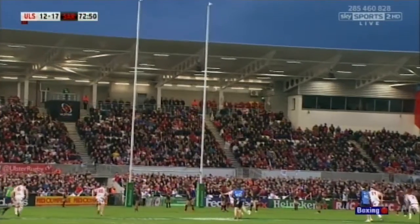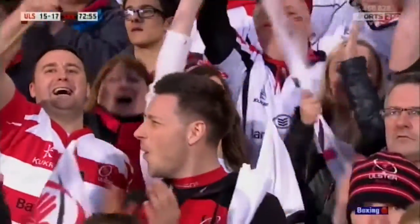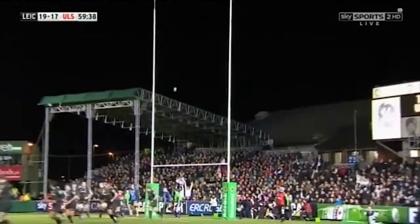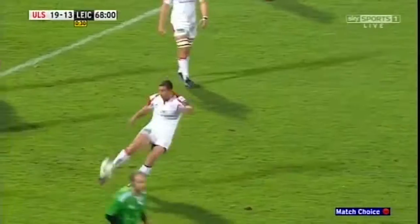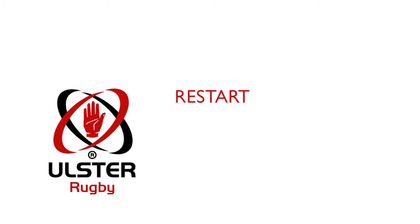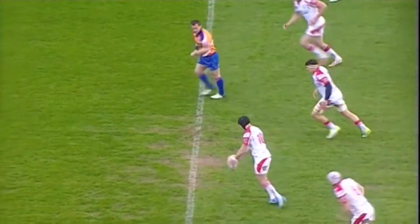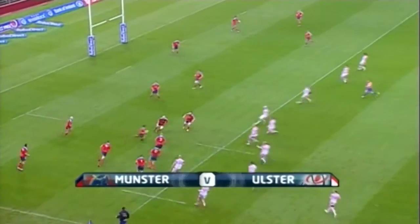Points can also be scored when a team has been awarded a penalty. The team may opt to kick the ball at the post from where the infringement took place. A successful penalty kick, which goes between the posts and over the bar, is worth 3 points. Teams can also choose to tap the ball and run, or kick into touch to gain territory. Whenever a team has scored, the opposition is required to restart the game with a dropkick from the halfway line. If the kick is missed, the game will restart with a dropkick from the 22m line.